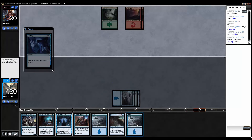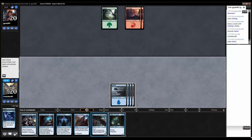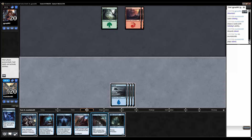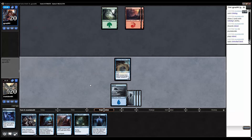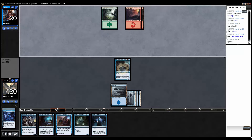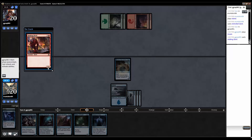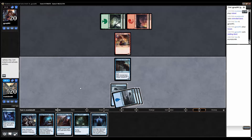Counter spell. Geist is nice, nibblis also nice. I don't know what I want more. Could go full mana into the drown yard. Let's go with geist, keeping up essence flux, try to pull out a fiery temper here. Nope, no fiery temper. Hulking devil — it's a creature card.